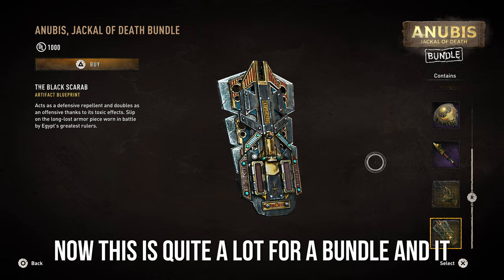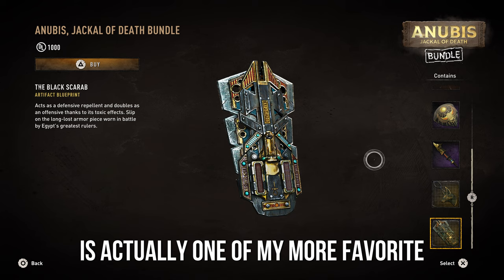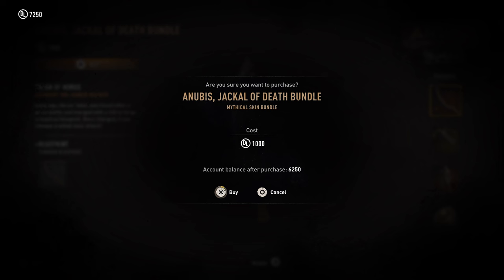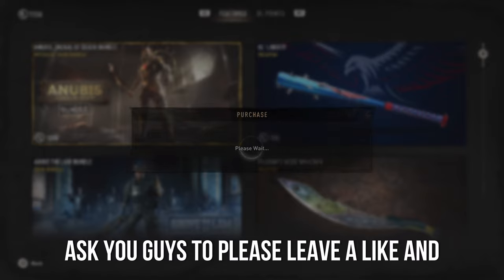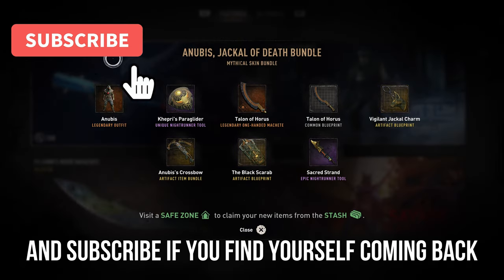This is quite a lot for a bundle and it'll cost you about a thousand Dying Light 2 points. This is actually one of my more favorite bundles. It's new and it came out with the raid update. Before I get into it, I'd like to ask you guys to please leave a like, leave a comment on what you want to see next, and subscribe if you find yourself coming back.